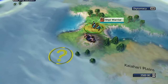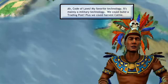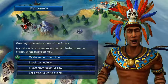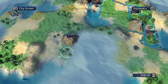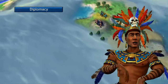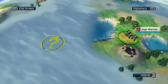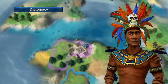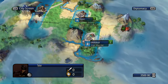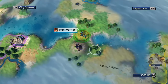He hops out another settler and establishes Omphalosi. Establishes diplomatic relations — gives them Code of Laws for a whole five gold, it's a pretty good deal. Manages to reveal the location of the city. This is tough — he's going to have to figure this out rather quickly.